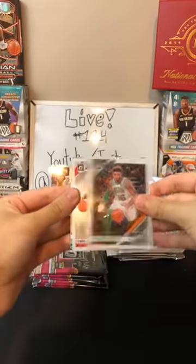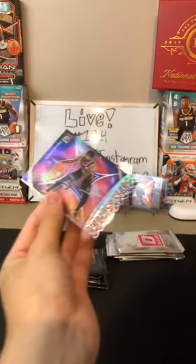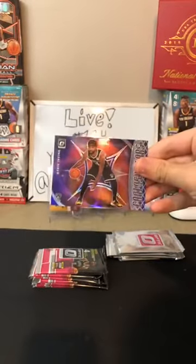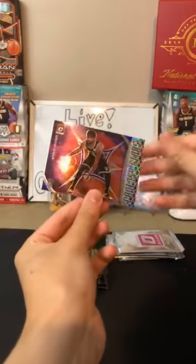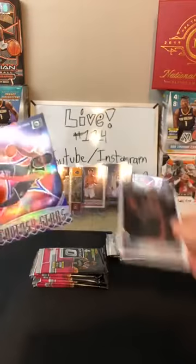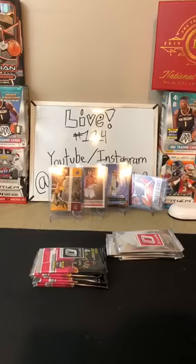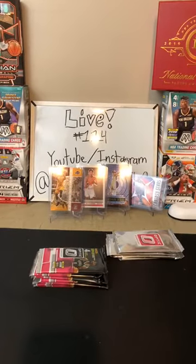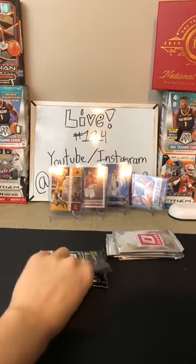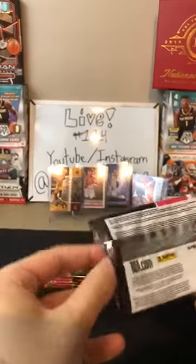We got a Marcus Smart for the Celtics. Paul George for the Clippers. Hollow Kyrie Irving Winner Stays for the Nets — another nice card for the Nets. We've gotten tons of Kyries lately, like every single break. Hollow Fantasy Stars Kyrie Irving. And then a KZ Okpala for the Heat. We did get a KZ on-card signature from Court Kings yesterday — that was a very nice card.